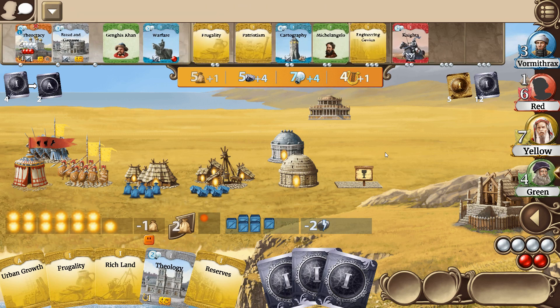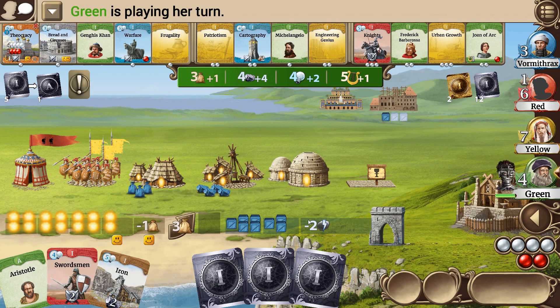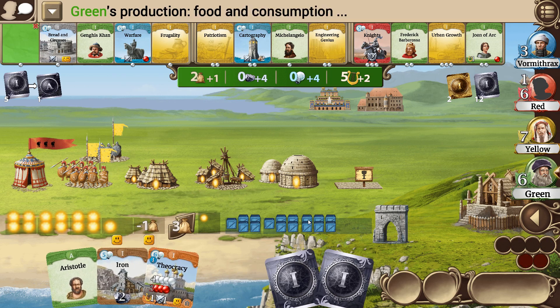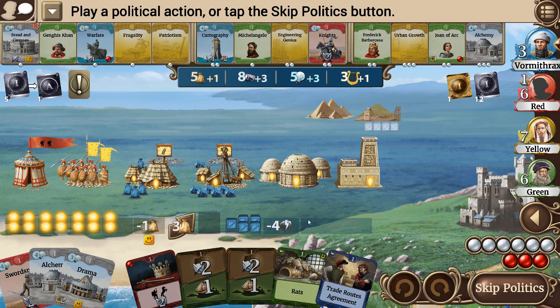I really need to make sure I get my military up. One more Ancient Age card out there. Yellow finished his second Wonder already and raised his military, so I'm pretty far behind now. It's getting dangerous — I'd have to spend two defense cards to tie Yellow. I barely have enough, assuming he doesn't raise it again, to defend myself. So I've got to make sure I raise my military.